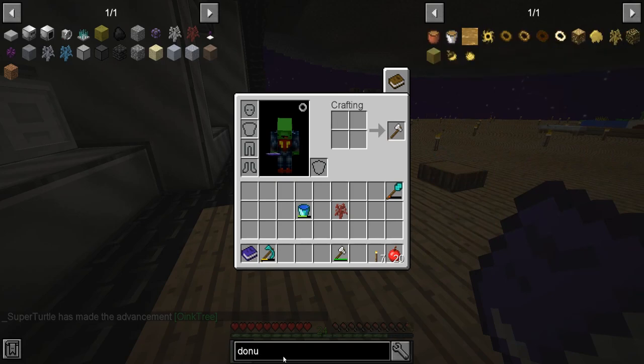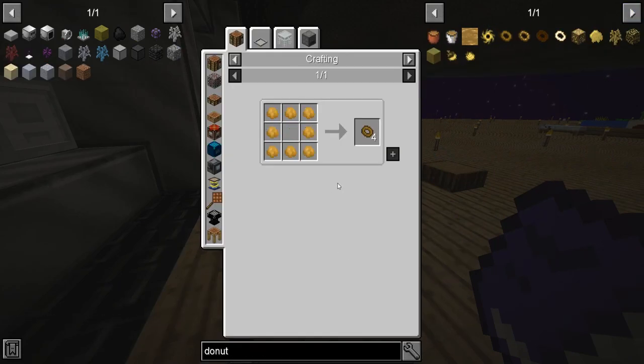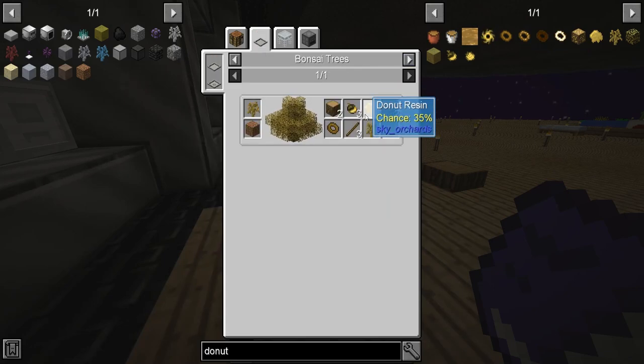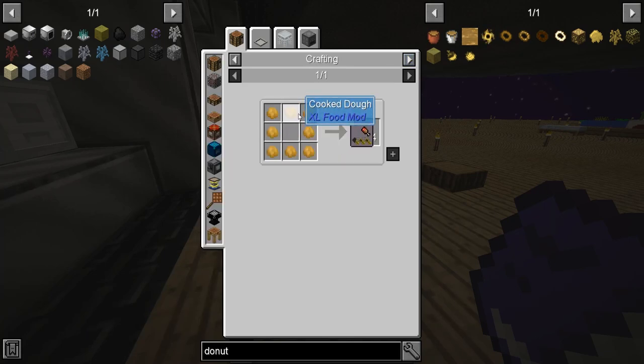Now we need a donut sapling. Yeah, that's a thing. Donuts. What do you make donuts from? Cooked dough. That's so awesome. I never could love that. Cooked dough.